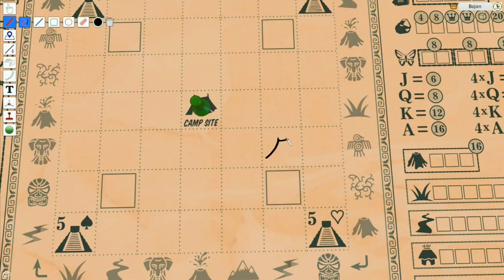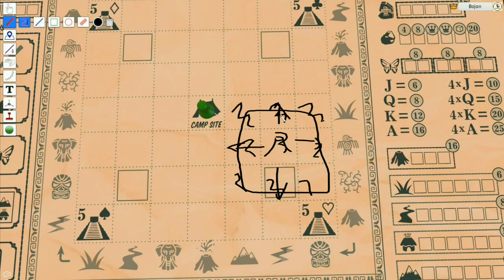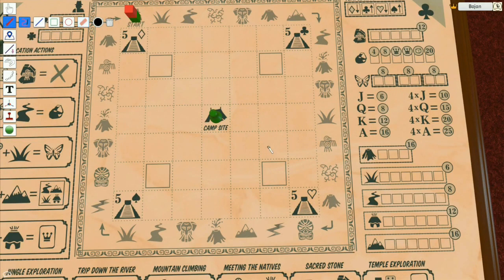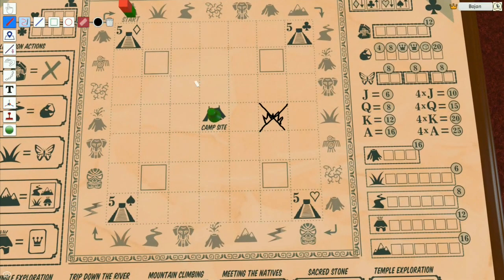The downside is that volcanoes can erupt. Before they would erupt orthogonally adjacent, but now they erupt on all surrounding spaces, basically destroying all of that terrain. If you happen to be on one of these spaces you're gonna lose one heart. When the terrain is destroyed it's not impossible — you can still walk over destroyed terrain, you just cross it like this. You can still move through it, you just can't use the actions when you're on that terrain.